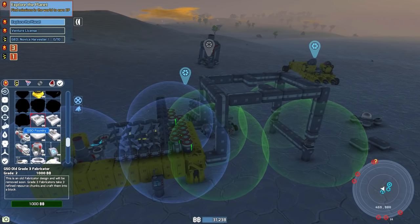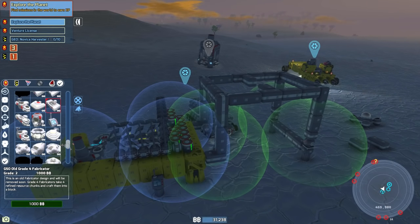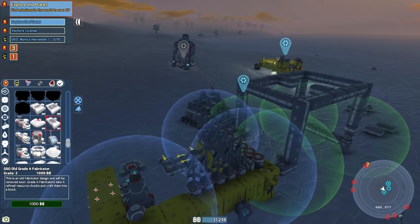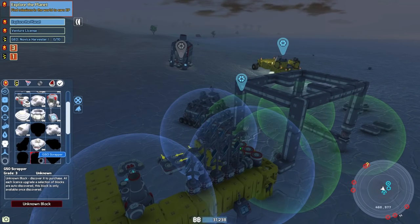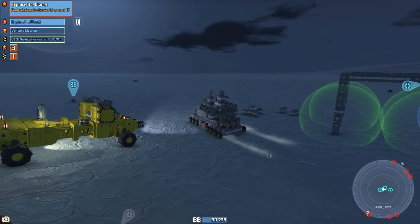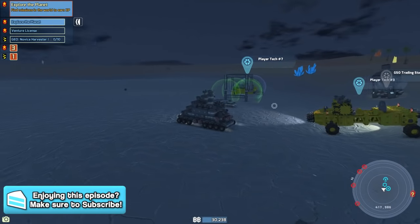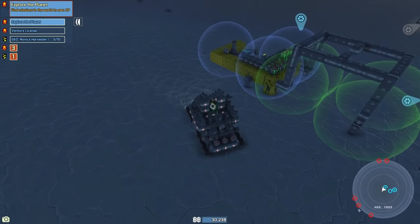Looking in the trading post, we can actually buy fabricators now — that is awesome, so we can make a lot more things. There's a scrapper right there. To craft it I think we need titanite and ignite — the black minerals and the orange ones. There are some orange ones up top, so I'll go around and collect them. We should probably get some power on our little vehicle before we go out.